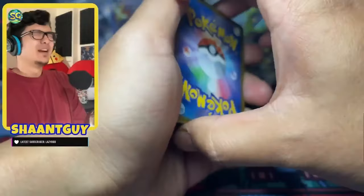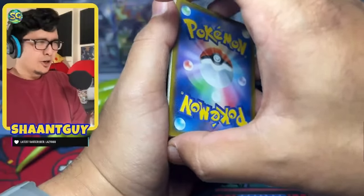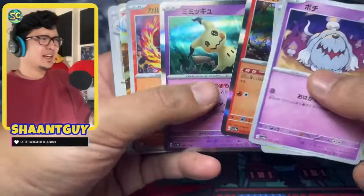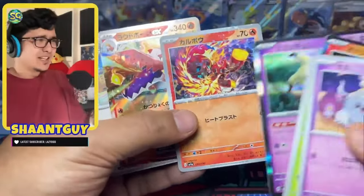Oh no. Please god, if there is a god, there will be no god pack in this. Oh thank god. Sprigatito. Mimi-Q. Reverse holo — it's on fire, just like my mouth is right now.